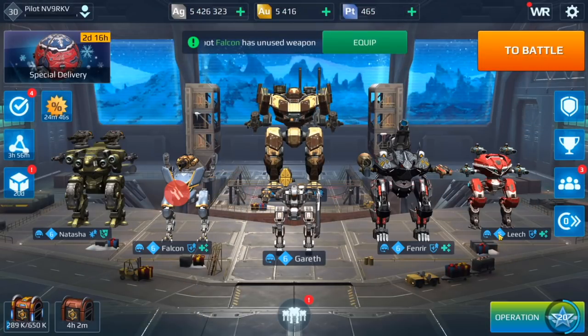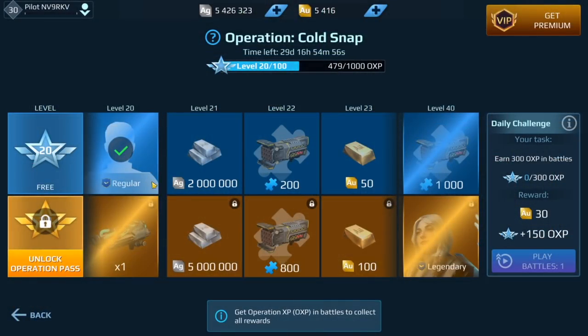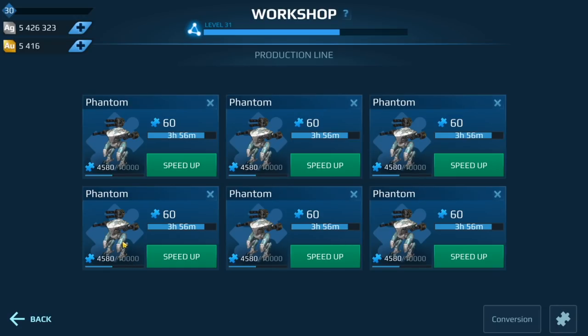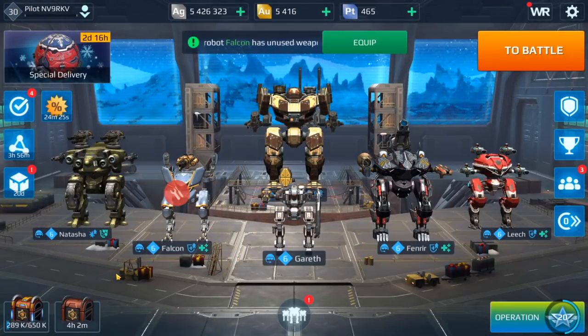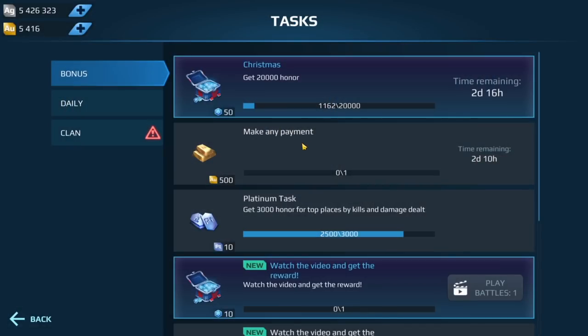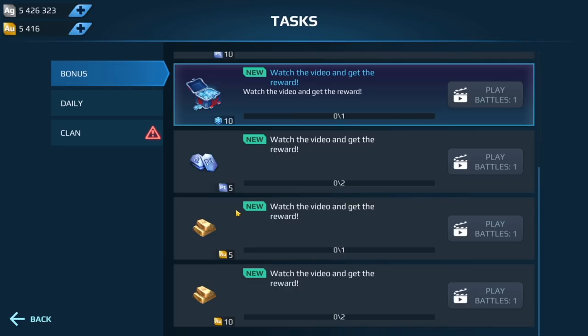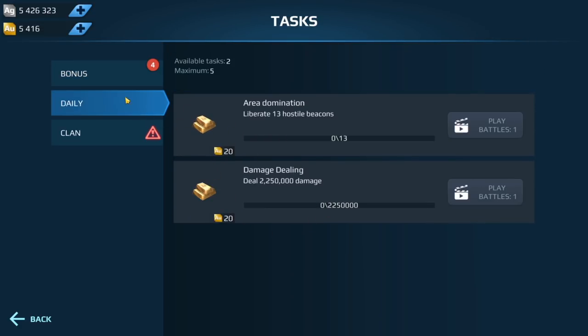In terms of operations, we are at level 20 going on to 21. I'm looking forward to getting that silver because I need a lot of silver since I'm upgrading my Igniter weapon. I'm also building the Phantom in workshop — we're going to have that pretty soon, which means I need to start making more silver and actually playing this account more. This is where I get all my gold.